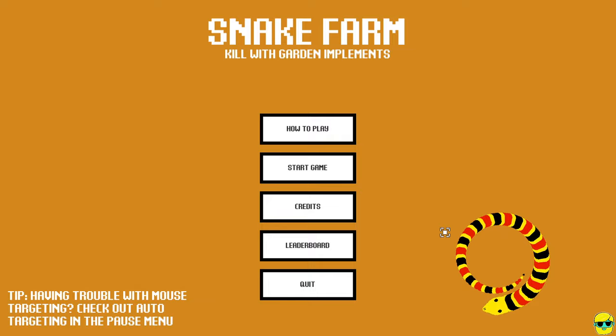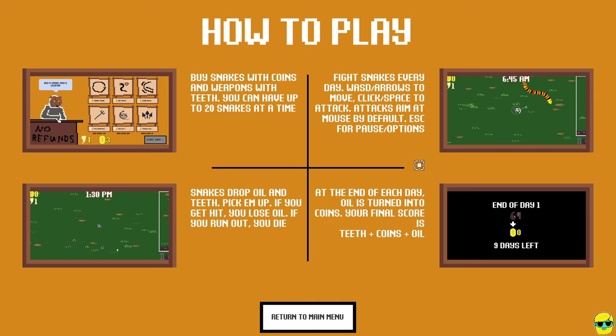Never played before, so I'm going to do the how-to-play. It says we buy snakes with coins and weapons with teeth, and we want snakes and we want weapons. Fight snakes every day. We use WASD or the arrows to move, click or space to attack, and the attacks aim at the mouse by default, but you can turn on auto-aim like in Halls of Torment. Snakes drop oil and teeth - pick them up. If you get hit, you lose oil. If you run out, you die. At the end of each day, oil is turned into coins, and our final score is teeth plus coins plus oil.